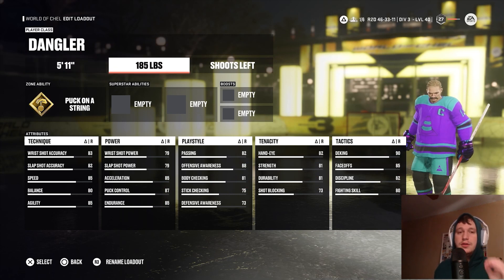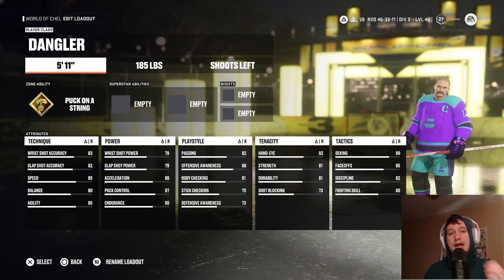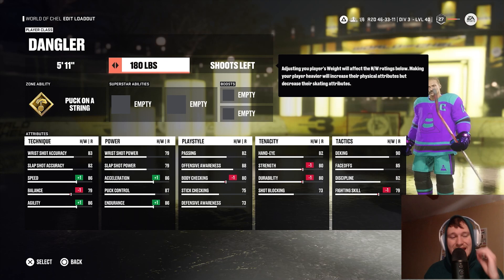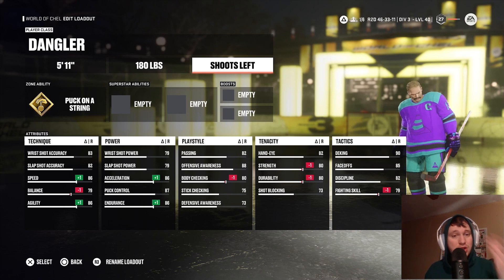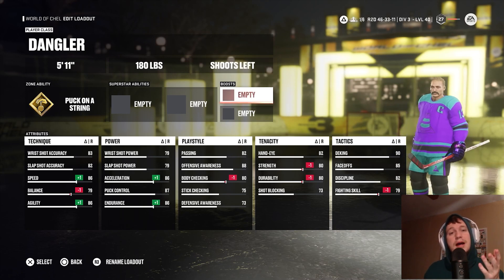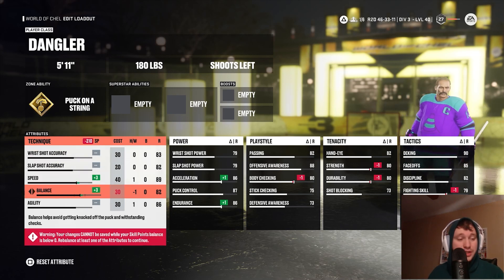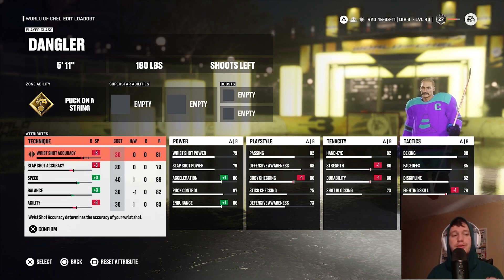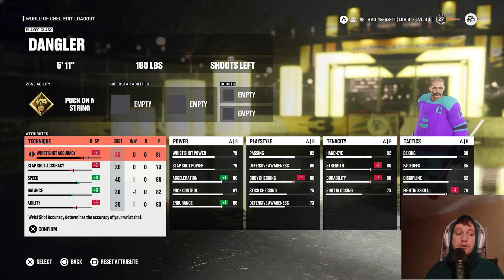He is listed at 5'11 and 194 pounds on the NHL website. However, we kept his height at 5'11 but made him 180 pounds just to give him a little boost on his speed, because he was a pretty fast skater. He is a left-handed shooter. For your technique attributes, you want to add 3 to speed, add 3 to balance, take 3 off agility, take 3 off slapshot accuracy, and 2 off wrist shot accuracy. Obviously shooting and agility would be way higher if we could fully customize this build, but we have to do the best we can with what EASHL gives us.